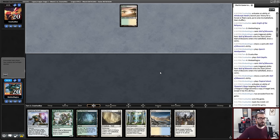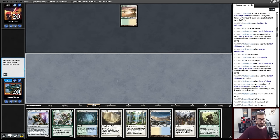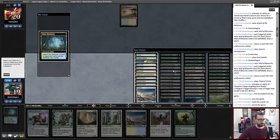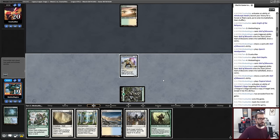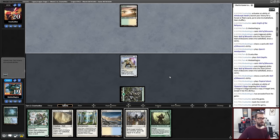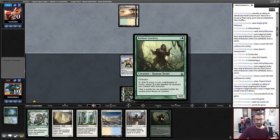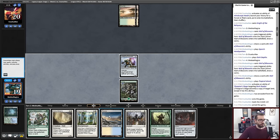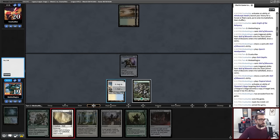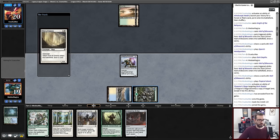My opponent has kept their six. They don't have a turn one creature, which is honestly great for me. This means we can just lead on Forest and put our first creature into play, and then decide whether or not we're playing hate cards or a cantrip next turn. I ultimately just want to get to three mana, get this in play, and then I'll start to feel good. I'll cantrip this turn off Wall of Omens because I'll always have this green mana.